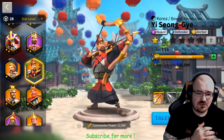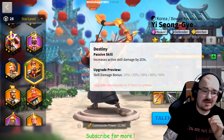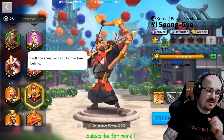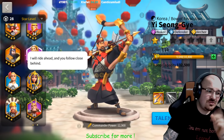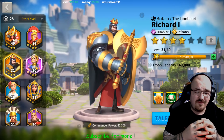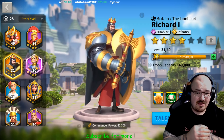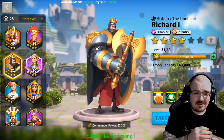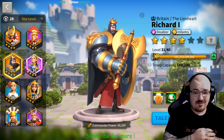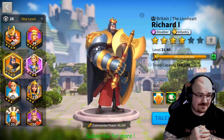I already showed you what his main skill does, and imagine that it was doing that amount of damage without his fourth skill, while using him with Richard the Lionheart. If you're in a group fight and you hit five targets with Lee Seonji — full nuker path, a lot of troops — that will be a tremendous amount of damage. Your enemy will run away in fear.